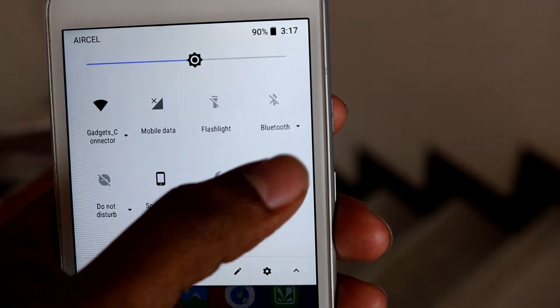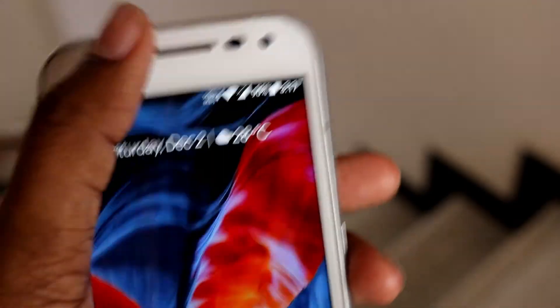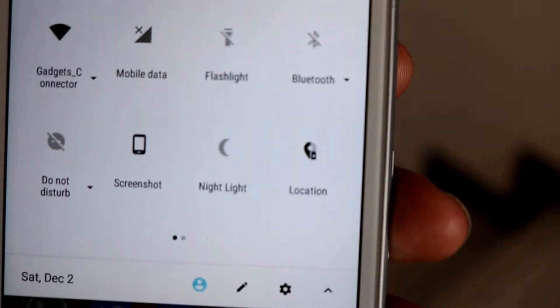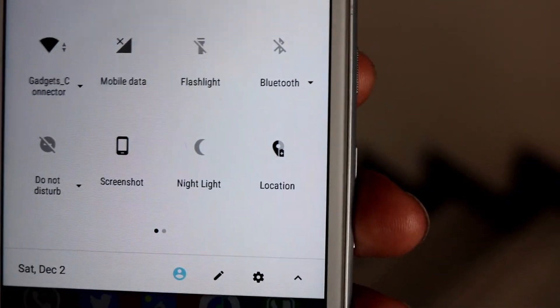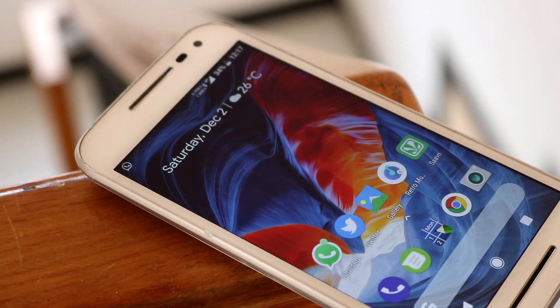Something new I noticed was the battery efficient GPS mode, which turns on the location access services only when needed and thereby saves some battery. The notification dots feature also works fine here, telling you that an app has received a notification with the help of a tiny little dot.